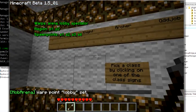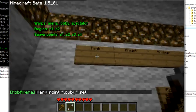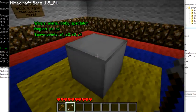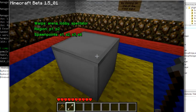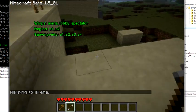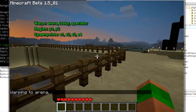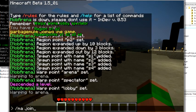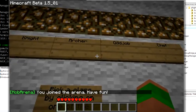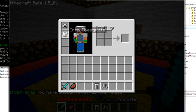Of course, you need to set up the lobby with all the class signs that you need. Here are all the classes — you punch these signs to assign yourself a class, and you punch the iron block to signal that you are ready. Let's just try this out. You can only join the arena if you have an empty inventory. And you've joined the arena — have fun! I want to play as a knight.